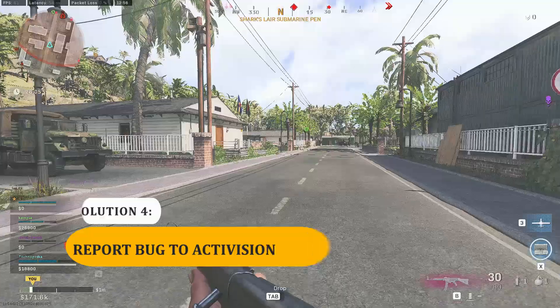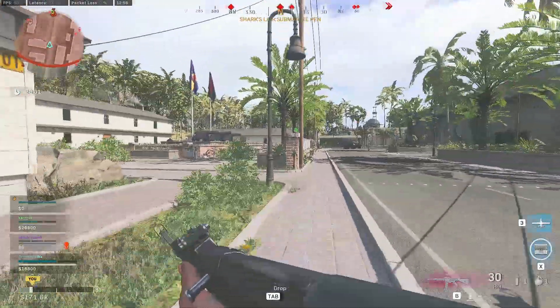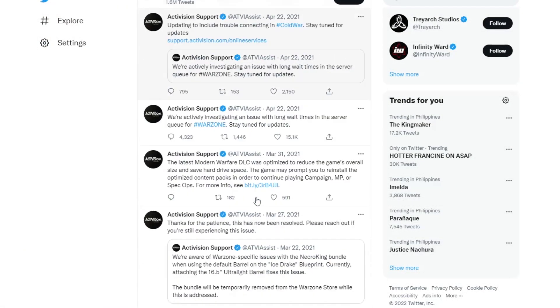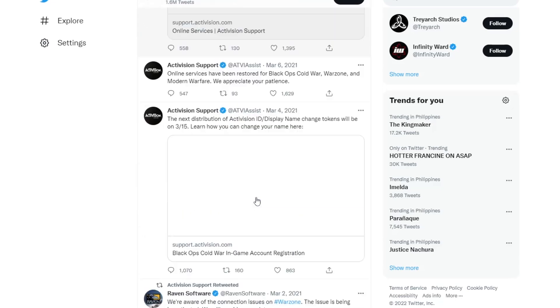Solution 4: Report the bug to Activision support. The issue disappeared from our end already about two weeks ago, but some unlucky few may still experience it from time to time. If the Warzone Error 8192 won't go away at all, you can also contact Activision support directly.